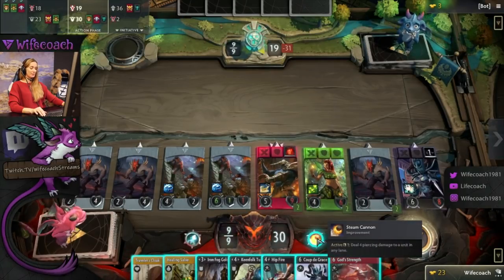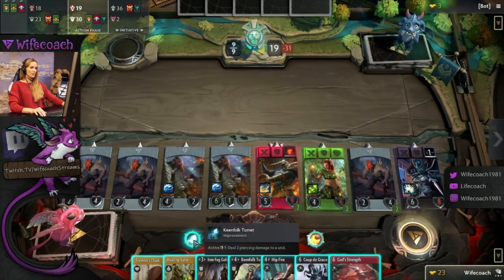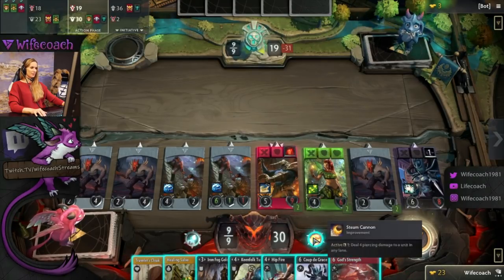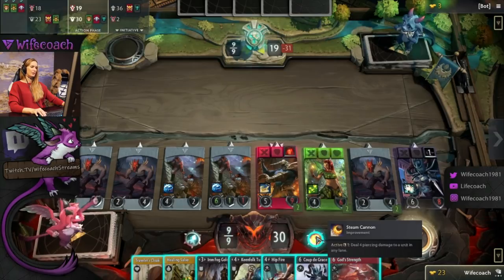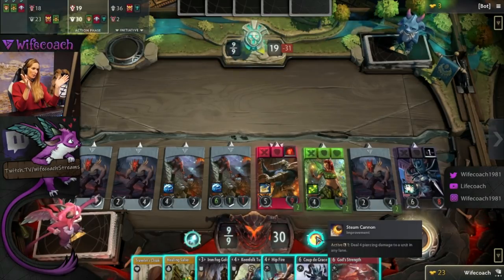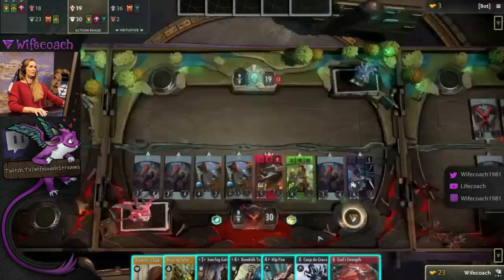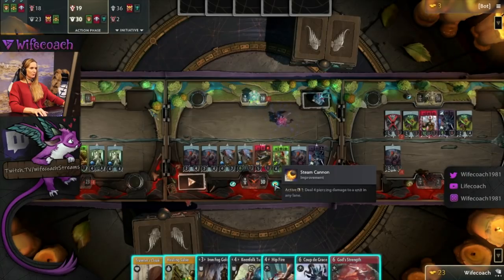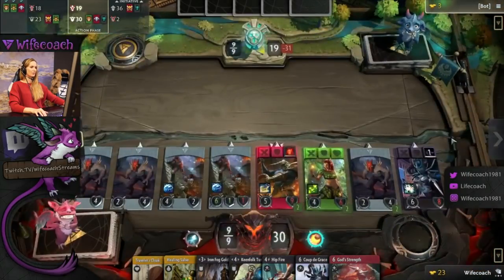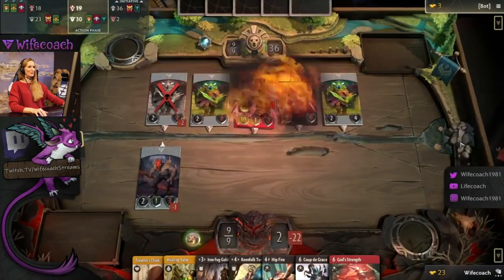We can now use our steam cannon improvement. The piercing damage is only in that lane — you can see that. And this can go to a unit in any lane. Normally the things affect that particular lane, but if they can go on all lanes it's printed on the card or on the improvement. So we can make four damage and decide where — I'll put it on Legion Commander so it dies and we get some gold.